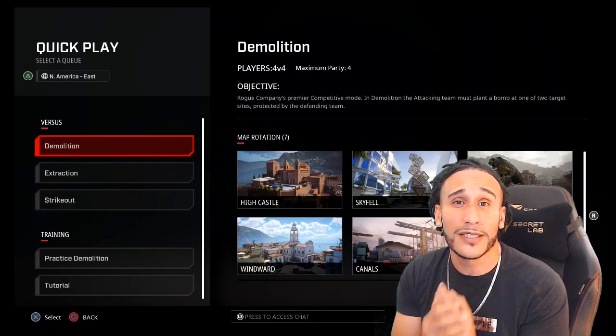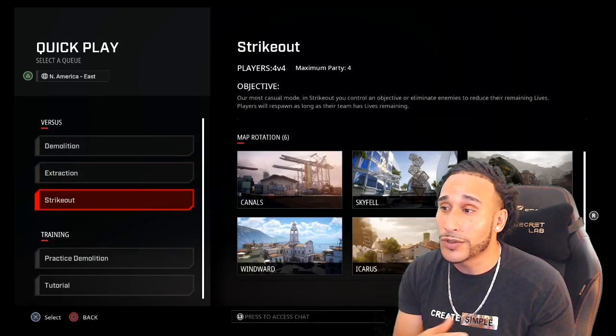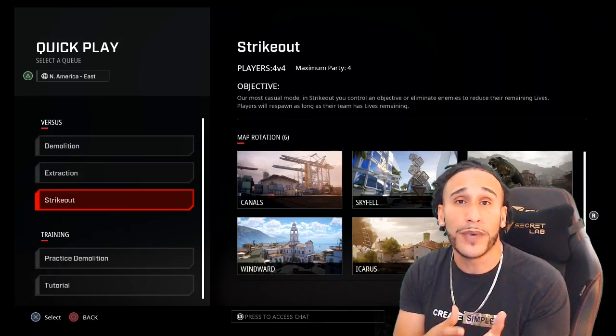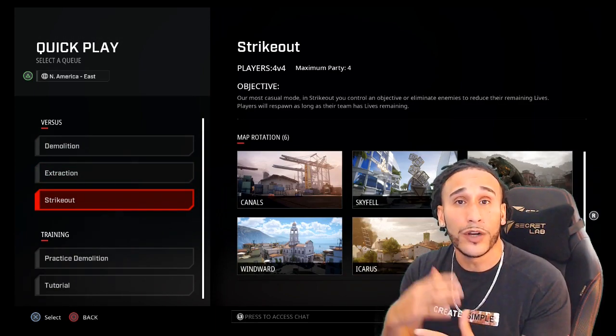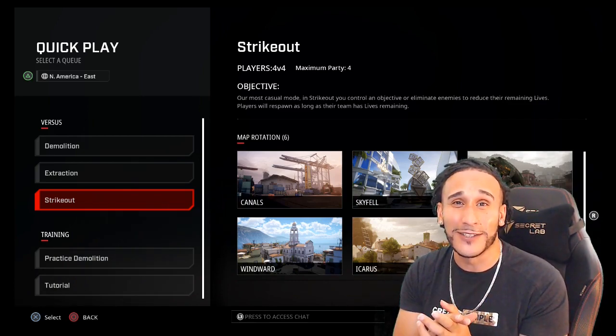Rogue Company has three separate game modes: Demolition, the newly added Extraction, and Strikeout. Keep in mind that Rogue Company is in closed beta right now, so I imagine when open beta comes out, they're going to add a ton more game modes for you guys to enjoy.